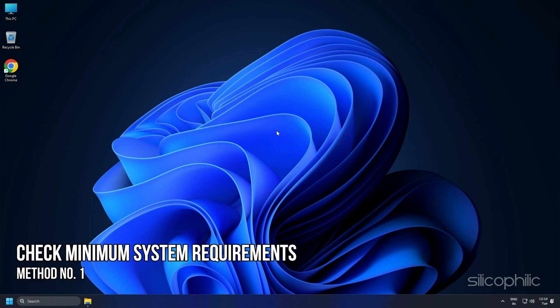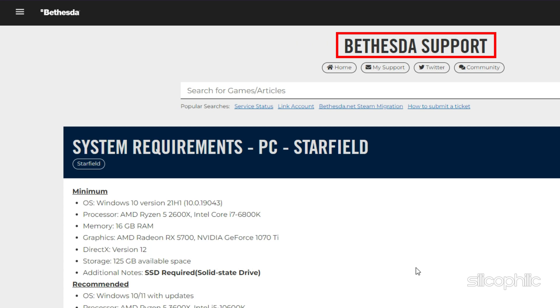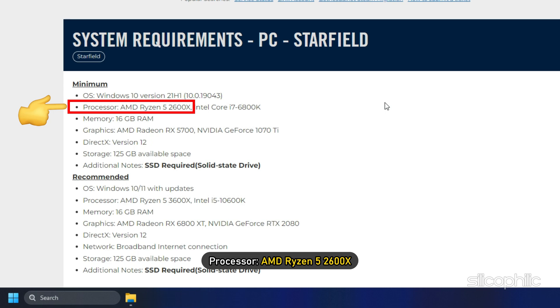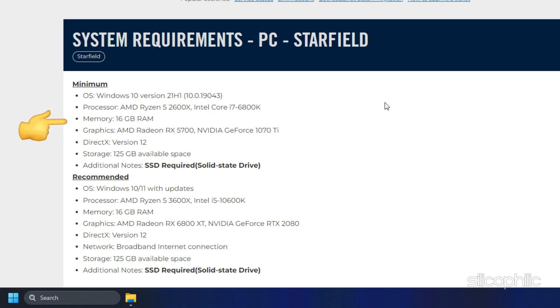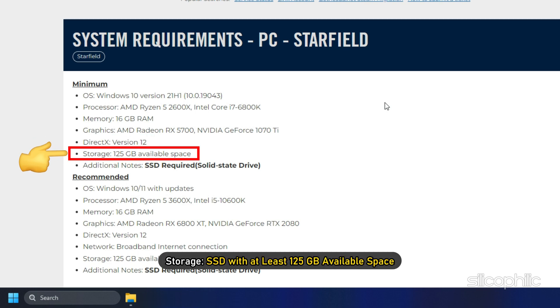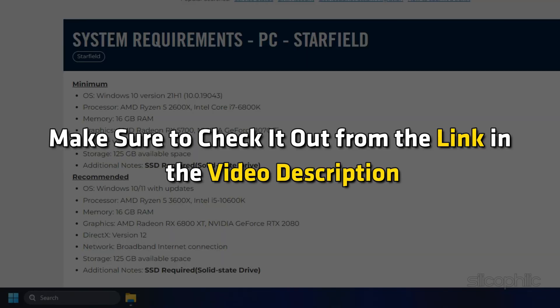Method 1: Check the minimum system requirements. Starfield is a very demanding game with high system requirements. According to the Bethesda Support website, your PC needs: Windows 10 version 21H1, Processor AMD Ryzen 5 2600X or Intel Core i7-6800K, 16GB RAM, Graphics AMD Radeon RX 5700 or Nvidia GeForce 1070 Ti, DirectX version 12, and an SSD with at least 125GB available space. We have also created an optimization guide with the best settings to enjoy Starfield at optimal performance without sacrificing visual details — check it out from the link in the video description.